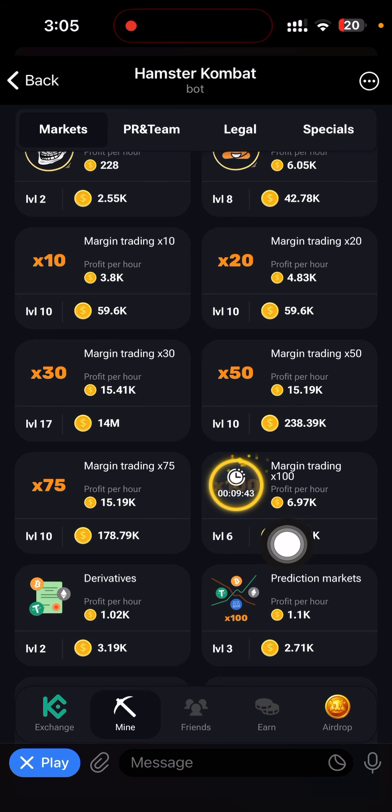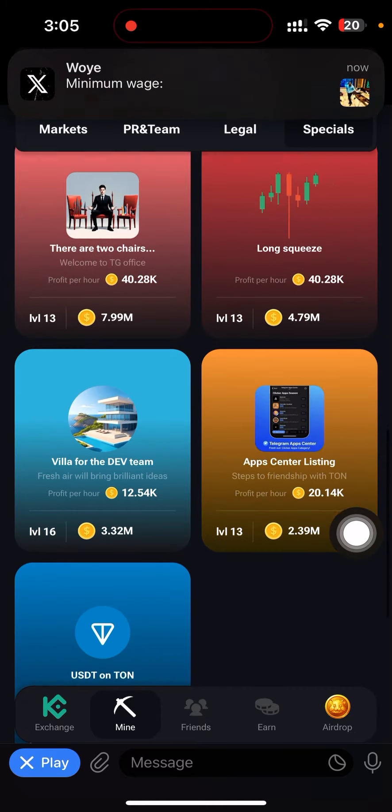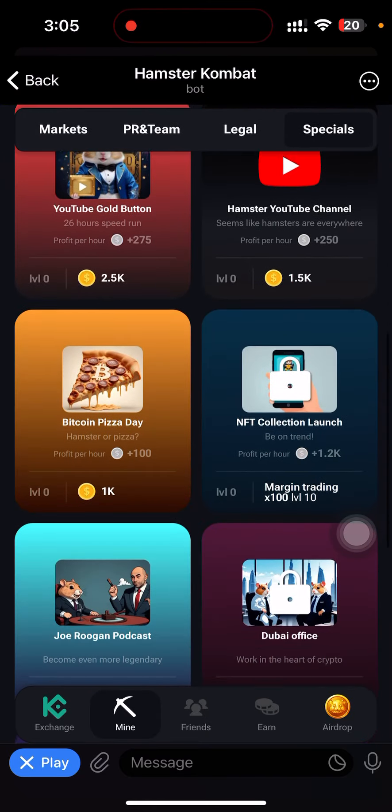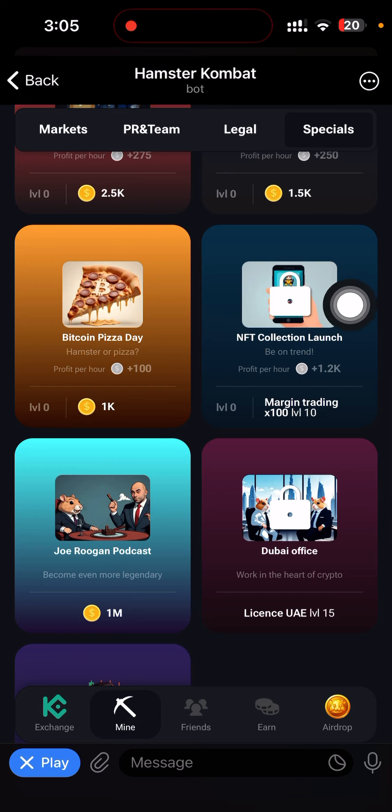After the cooldown I can upgrade it to Level 10, and immediately once I upgrade it to Level 10, this particular card — NFT Collection Lounge — is going to be unlocked. Everything you need to unlock a card is always written below it.